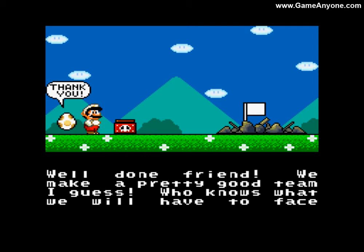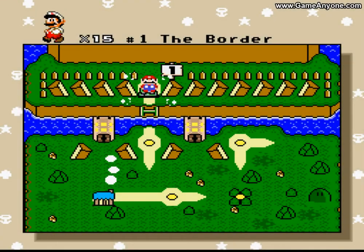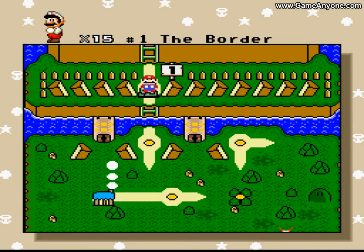After the castle: 'Well done, friend.' The game is addressing the player again. 'We make a pretty good team, I guess. Who knows what we'll have to face next in this crazy world — I just hope I can make it out in time to stop Bowser.' So, is Mario trapped in a computer or what? From what we saw at the beginning, you remember.